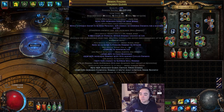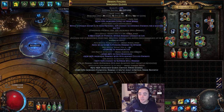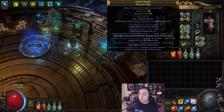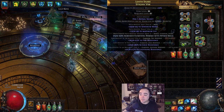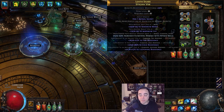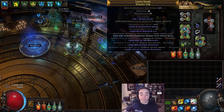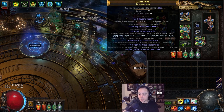I used Eldritch currency to get increased effect of marks — I was trying to get straight up Unnerve, but the best I could get was 'while unique enemies are in your presence.' I might keep re-rolling. For the belt, I just reforged cold because I needed cold resistance, got lucky with triple res which is pretty sweet. It had life and mana already on there so I didn't do anything else, then crafted increased elemental damage with attack skills.